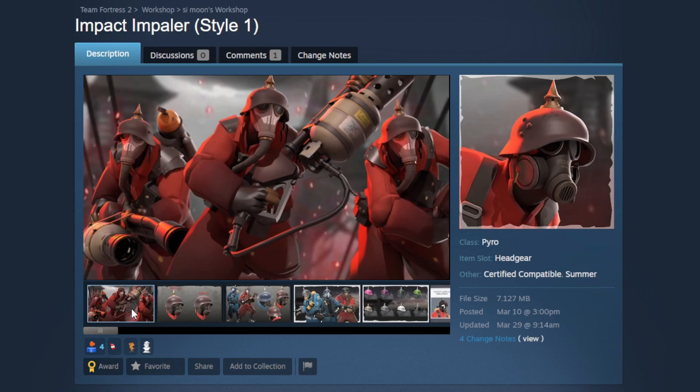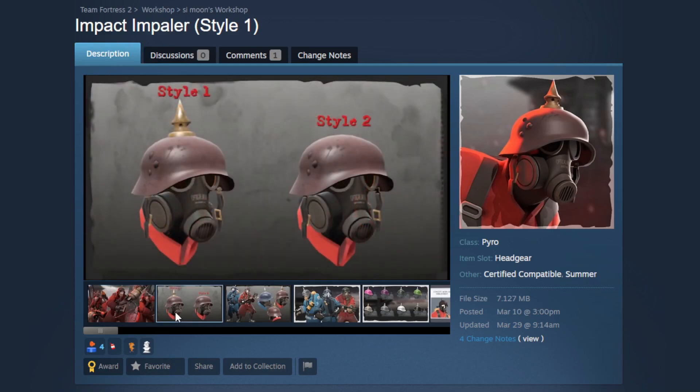Here is a cosmetic set I've been so excited to talk about for over a month — this is the Frontline Firebug set for the Pyro. I am an absolute sucker for war-themed cosmetics in TF2, I think they look awesome and fit the mercenaries really well. They've got an awesome promotional poster, and we're starting off with the hat — the Impact Impaler. It's going to have two styles: with and without the titular impaler. The spike is cool but I can imagine loadouts where it's better without it.